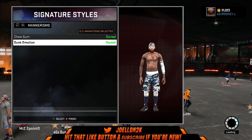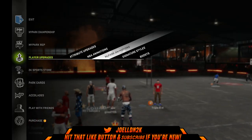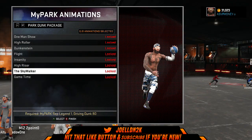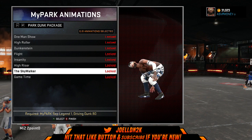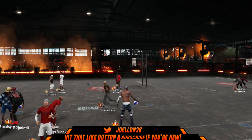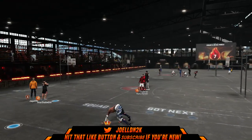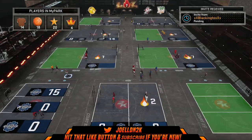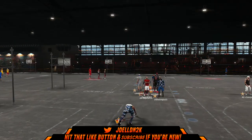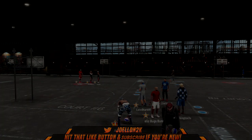So that's been my signature styles and the attributes I'm currently using on my seven-foot-three outside scoring center. I still gotta max out his athlete and insides, and I'm just gonna slowly and gradually raise my defender and leave my rebound at 85. When I get the rest of the badges it's gonna be all good. If you enjoyed this video please like, comment and subscribe if you're new to the channel. Shout out to all my loyal subscribers — I love all of y'all. It's been your boy Joe, I'm out. Keep moving on YouTube.